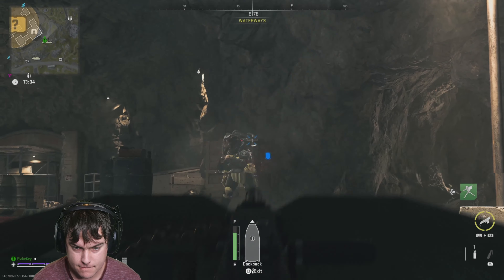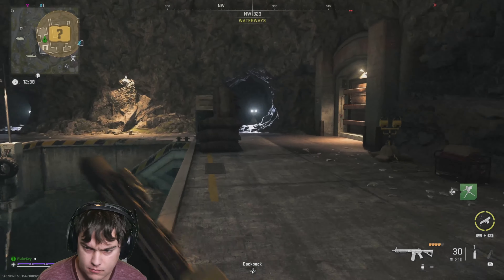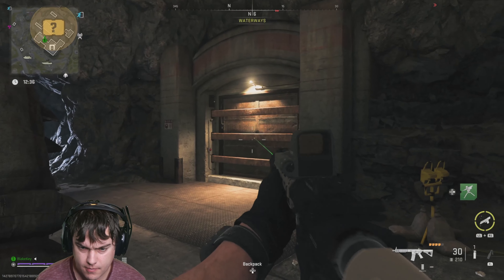Hey guys, so this is how you unlock the blast doors in the tunnels beneath Tezuki Castle. First you kill that guy, preferably with the .50 cal on the boat.